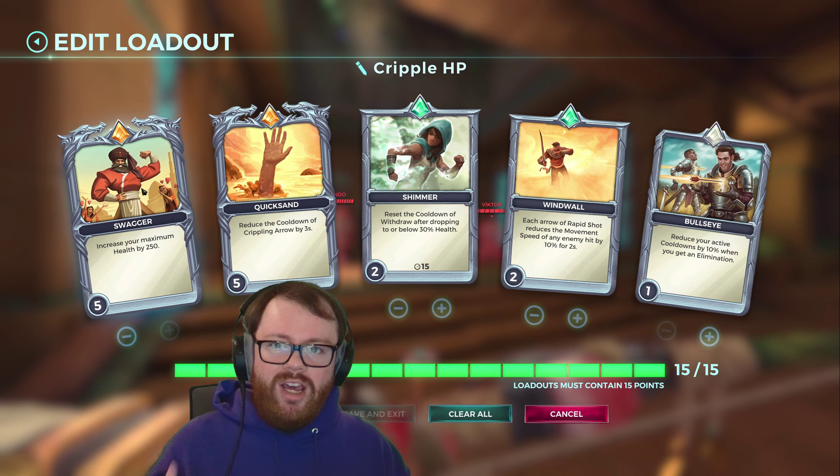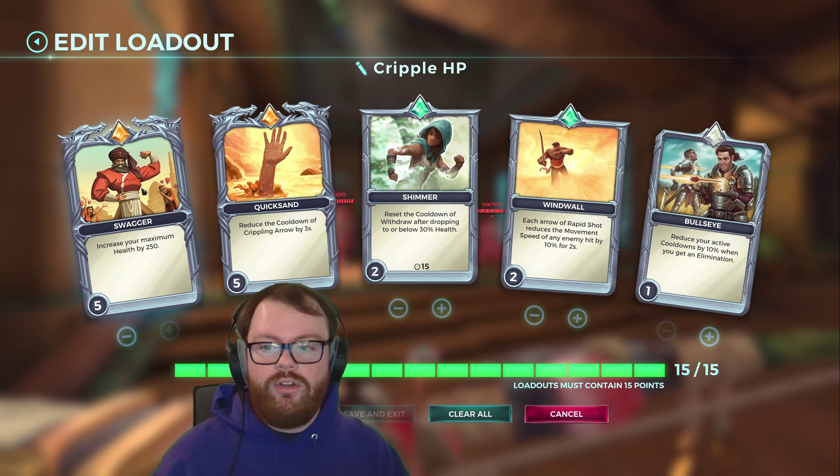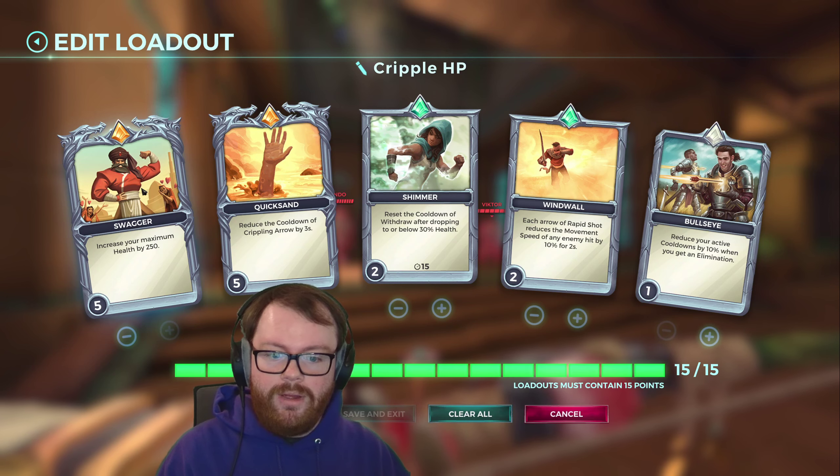Then there's also Swagger, and this is very nice because Sha Lin is generally a fantastic duelist when it comes to battling other damage champions, and having more health increases his chances that he'll be able to burst down the enemies before they can kill him.